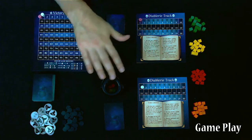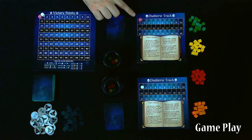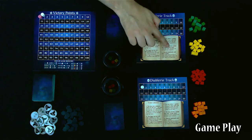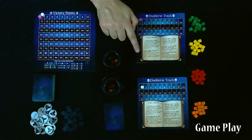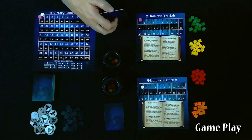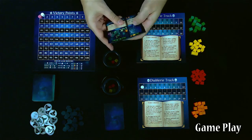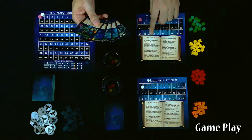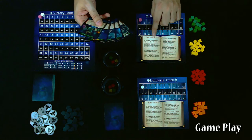We'll determine the start player by any means necessary — in this case my pink player will start first. The player's turn order is resolved completely, then play proceeds to the next player. The start player will look at their hand of five cards. The first thing they can do, if they wish, is cast a hex.